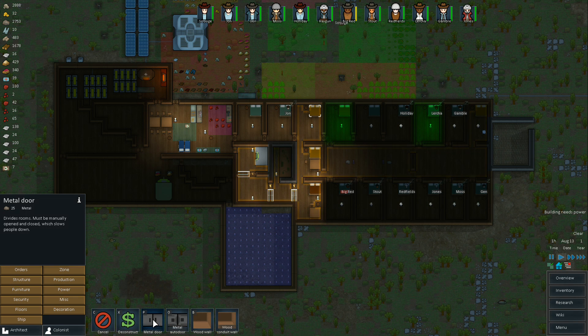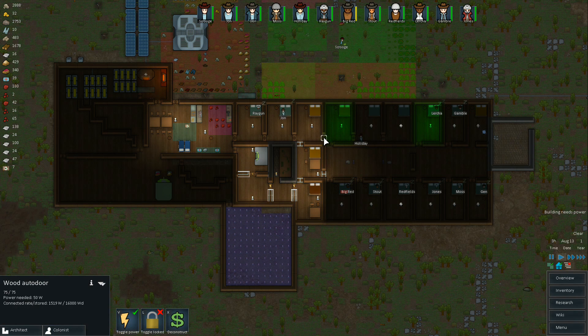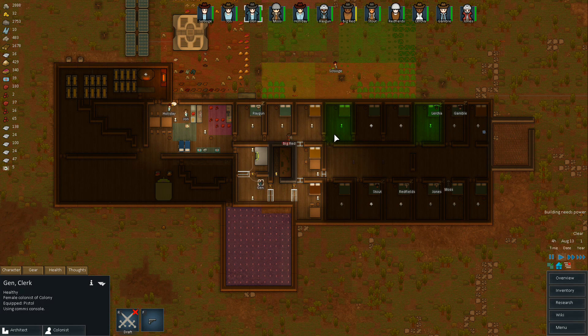Luckily we've got enough beds. Let's put in just a regular wooden door - that'll be fine here. We'll get a regular one in here too. What kind of door is this? It's an auto door. So is this one - hopefully that means they'll take this route to go to bed. This looks kind of odd but I'm going to leave it like that. Let's go ahead and deconstruct all these.